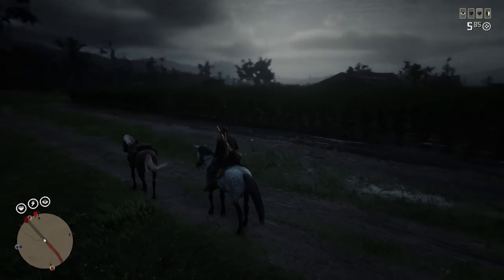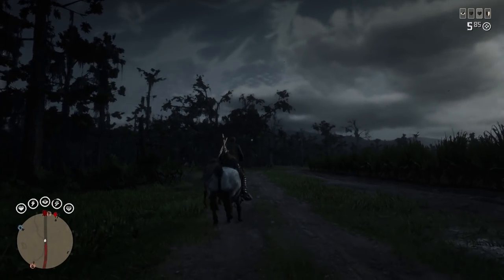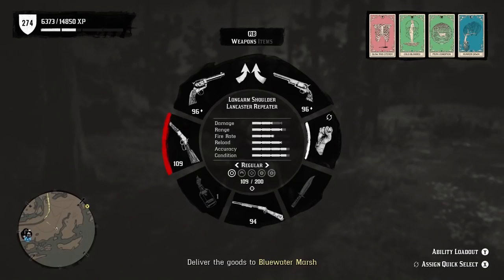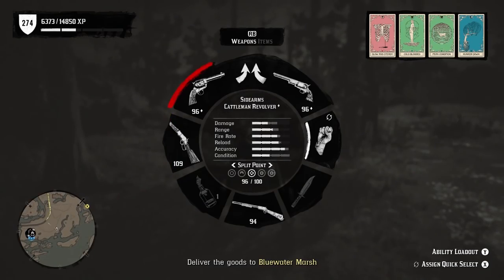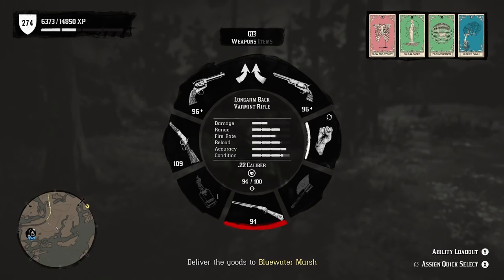Starting off, number one: fix bugs. That includes loading screens, animal spawns, and being able to pitch your own camp. These problems have been in the game for a very long time and it's about time they get fixed. Number two: being able to change weapons on wagons. A horse can hold every single weapon that you own, but a wagon that is bigger can only hold the weapons on your character. Doesn't make sense.